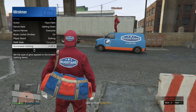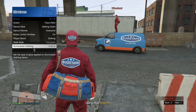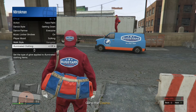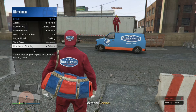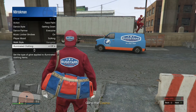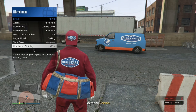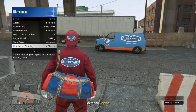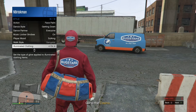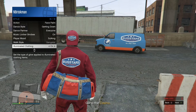After you're done scrolling through Illuminated Clothing, you'll idle out of the game. To do this, press the Home button on your Xbox or PS4 controller and you'll idle out in around two minutes. If you don't want to do that, you can just stand still and let go of your controller for 13 minutes.